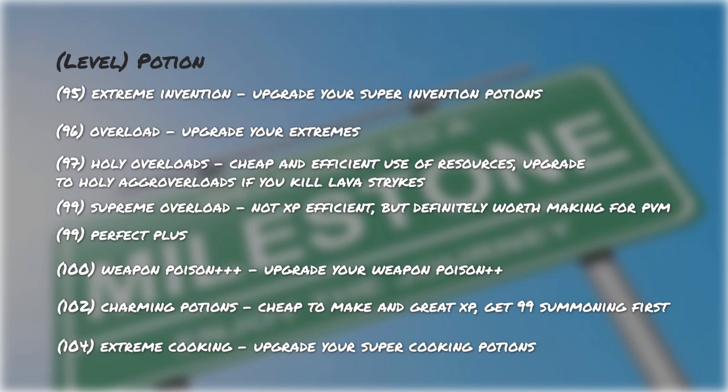At level 95 you can upgrade your super invention potions. At level 96 you can upgrade all your extremes into regular overloads — that's 1,000 experience for one torstol. At level 97 you unlock holy overloads, which are an extremely cheap and efficient use of your supplies. If you're planning on killing lava strykewyrms, you can upgrade these into aggro holy overloads if you unlock the recipe from Archaeology. At level 99 you can make supreme overloads, which are great for PvM, however they are not an efficient use of your Herblore supplies, so if you're only in it for the experience, don't make these. Also at level 99 you unlock perfect plus potions — you also have to unlock the recipe through Dungeoneering. At level 100 you unlock weapon poison plus plus plus potions. At level 102 you unlock charming potions, which are amazing and so easy to make as long as you have a charming imp — get 99 Summoning first or you're going to run out of charms.